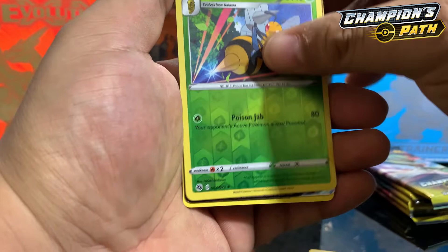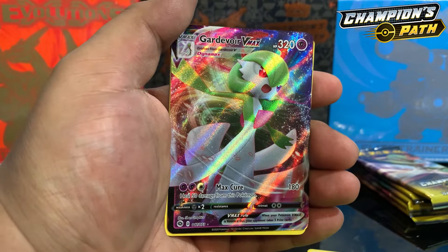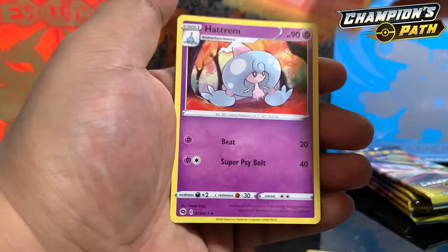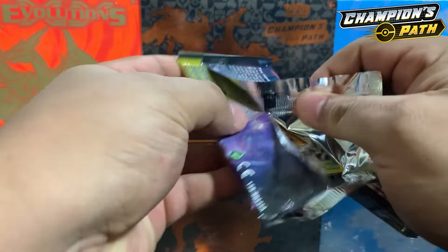First pack magic — yes sir! We got a Gardevoir VMAX Full Art! That's what I'm talking about, let's go! Champion's Path first pack magic. We also got a Water Energy, Turffield Stadium, Victini, and a Hatterene. These packs — let's go guys!